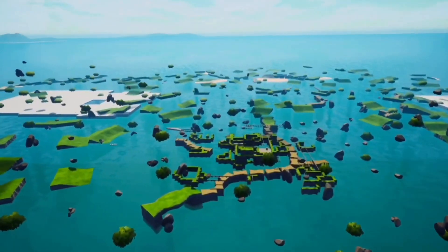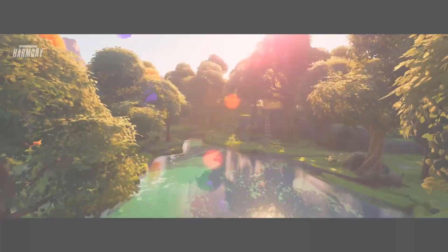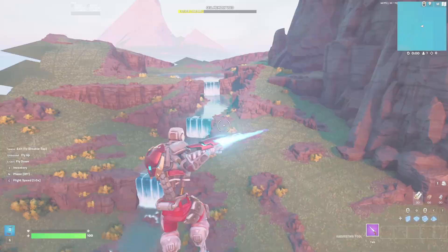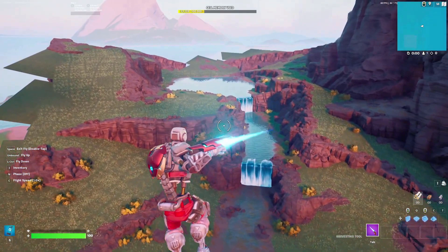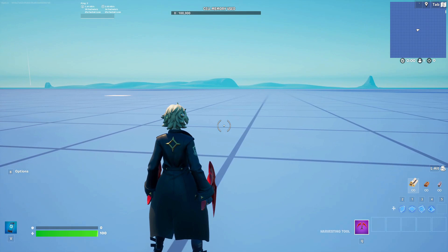Fortnite Creative has had a lot of terrain styles over the years, from the basic old days with Chapter 1 terrain, all the way up to the present with this lovely mix of modular and Sharkcliffe and other things. I want to determine the best, most fun terrain style that looks the best. I'm going to be recreating four terrain styles in Fortnite Creative, starting all the way back with Chapter 1 terrain and finishing with the most modern terrain styles. So, without further ado, let's go!